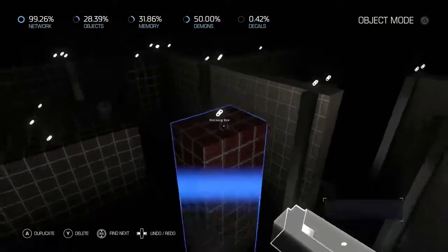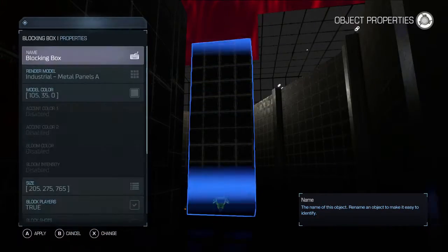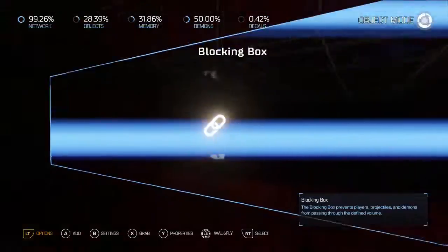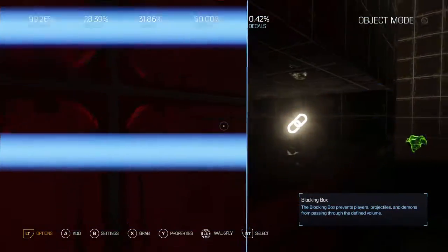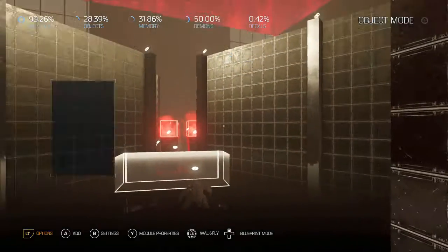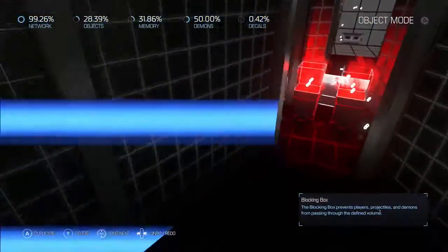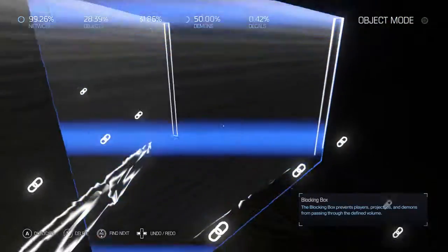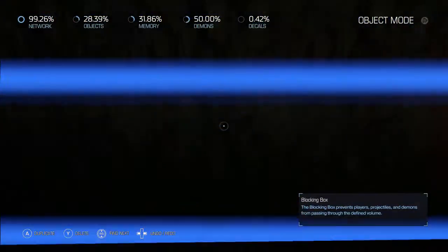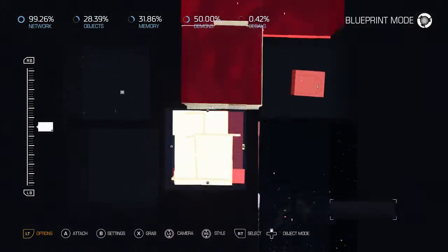This area is basically about getting the red skull. There's actually a little window where you can see the red skull you need to get. That's pretty much it for that area - just explore a lot, fight a lot of demons. That's what the entire area is basically about, and we're kind of like halfway done with this map already.